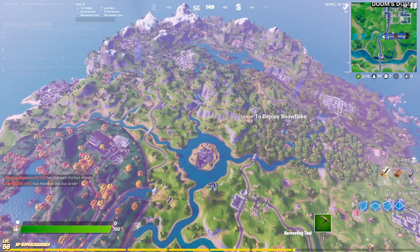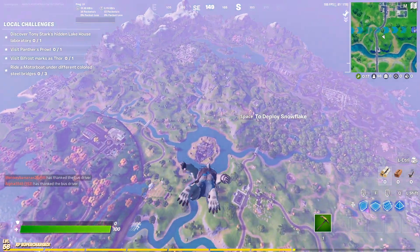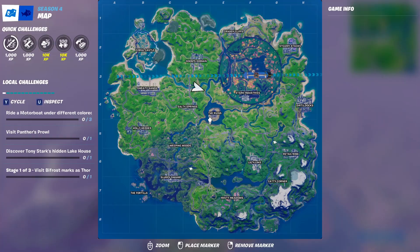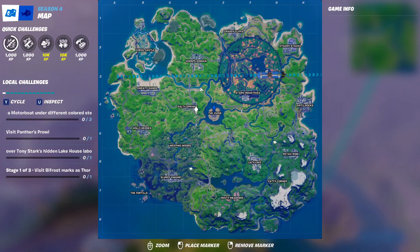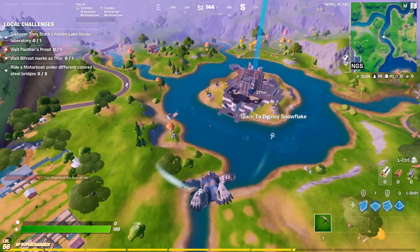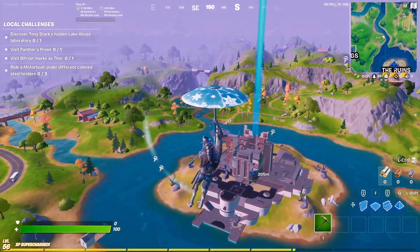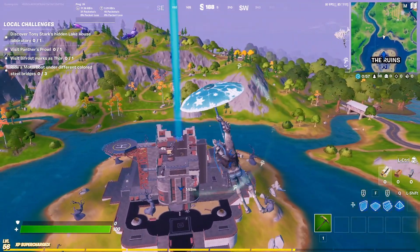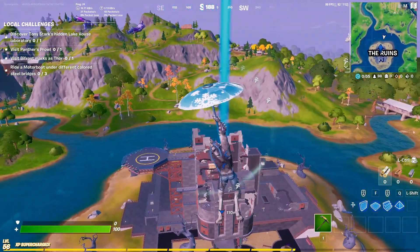We're going to start with the most difficult challenge first. The first one is eliminate Shadow Midas. You guys all know where Shadow Midas is — if you don't, he's at the Ruins and he just patrols around there. He randomly spawns around the place, so you may not get this on your first try, but you will eventually find him. All you need to do is kill him and take his loot to complete the challenge.